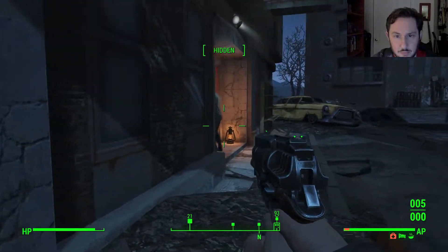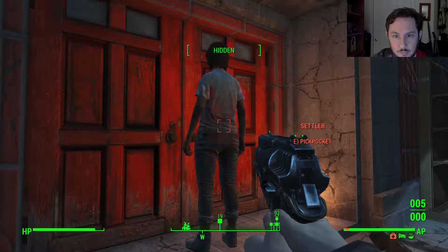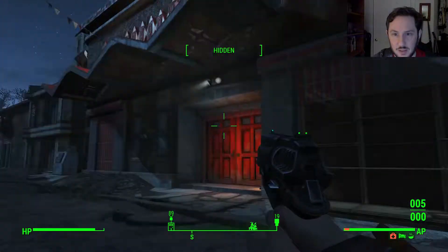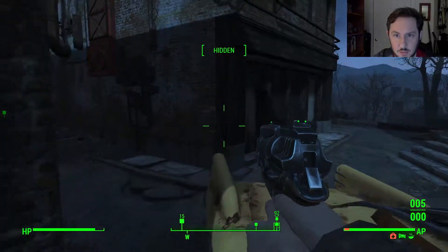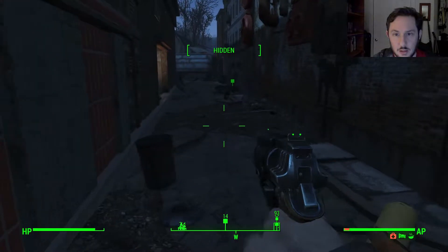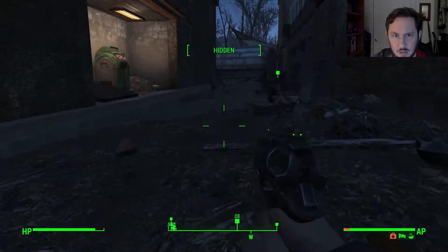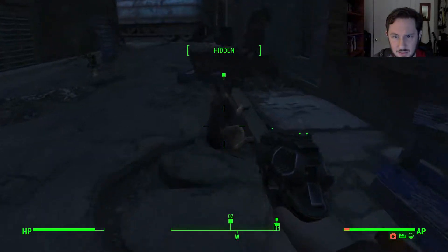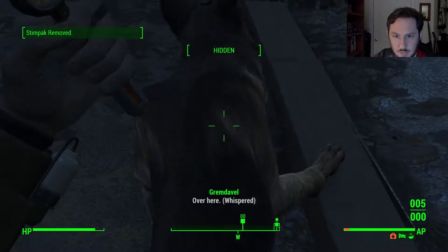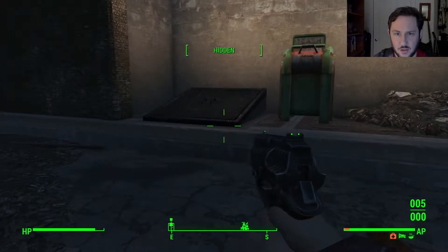She's in there. Bye, settler. Finally, that settler's gone — they were really annoying. Dogmeat, where did your icon go? There you are. What happened? Did you get hit by a mine or something? I don't see any mines. What happened here? Wasn't I just back here and I just missed you? Over here. There we go. Now you're better. I don't know what happened there.